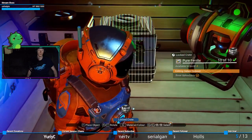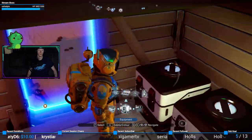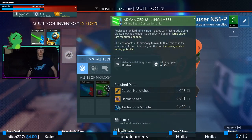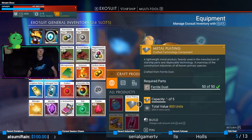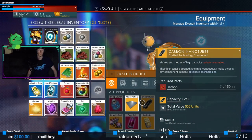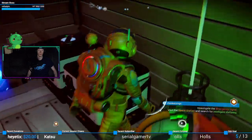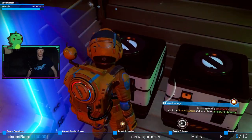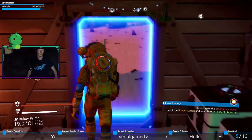I need carbon nanotubes and a hermetic seal. Let's store some stuff — how do I use it? Storage containers that can't be used? Are you serious? How do I use these? Oh my god, that's ridiculous.